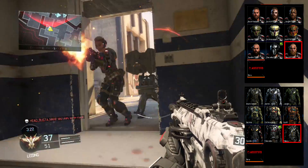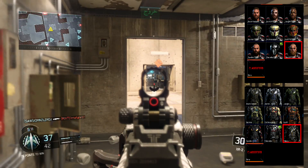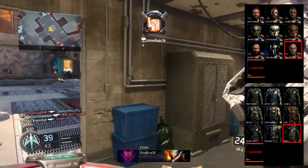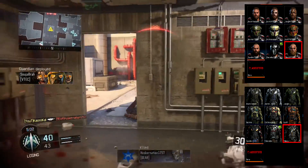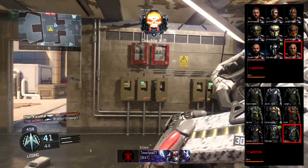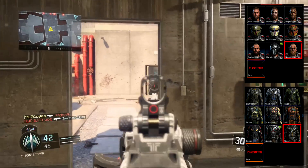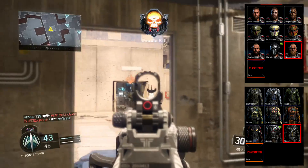The last gear set you unlock is Viking. The Viking head is: get two kills repeatedly with the Gravity Spikes three times — meaning you need to get a double kill with your Gravity Spikes three times. That one's a little harder. The Viking body is: get two double kills while using Overdrive two times — so you have to get a double kill while using Overdrive, and do that twice.